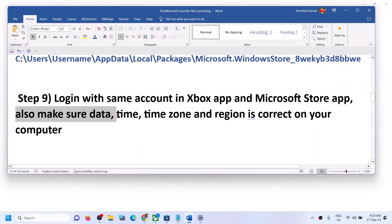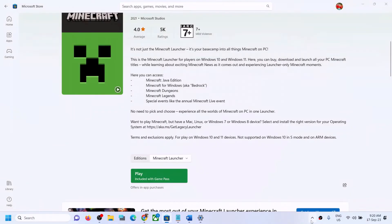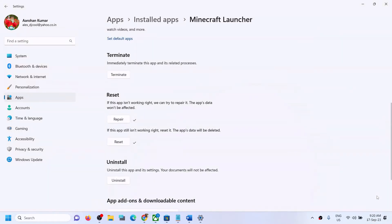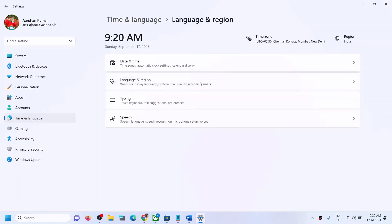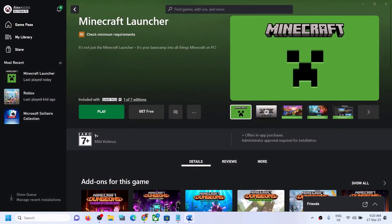The next step is to make sure the date, time, time zone, and region are correct on your Windows computer. Right-click on the date and time in the bottom right corner and click on Adjust Date and Time. Make sure 'Set time automatically' and 'Set time zone automatically' are both on. Click Sync Now. Then go to Time and Language, then Region, and make sure the correct country is selected. Then launch the launcher.